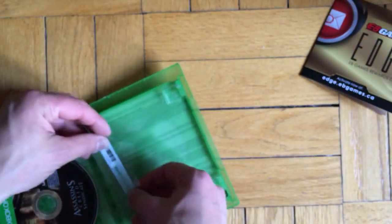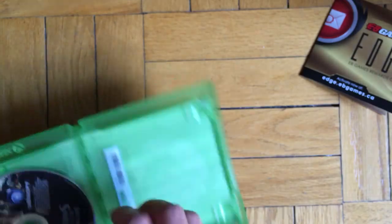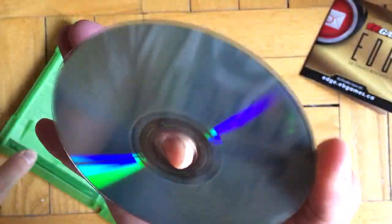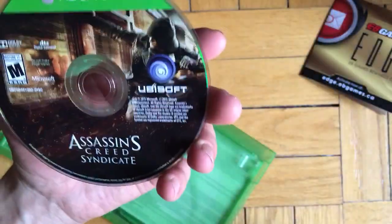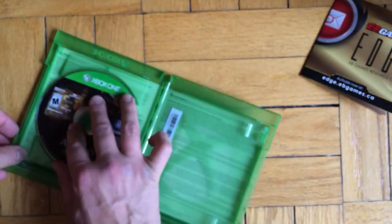This is the code — I just tape it right here, nice and clean. This is the disc, and that's pretty much it. Thank you for your patience. Oh — I also just got this from Evie Games today, just an edge card they gave me.